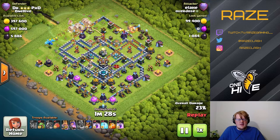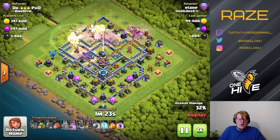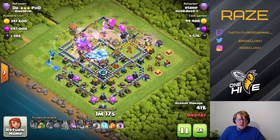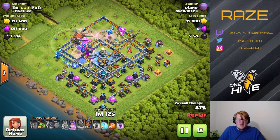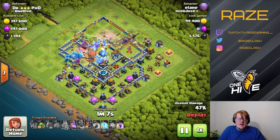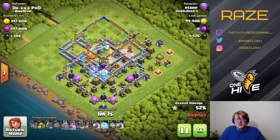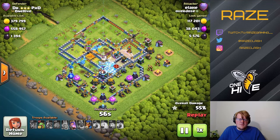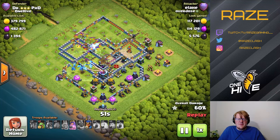It's quite risky as you'll see in a minute. The early Warden ability is able to cover all the e-drags, but for such a short amount of time it doesn't really help at all. There are rage spells going in, but the e-drags kind of get stopped in the middle of the base — there's a gap where the inferno towers are two or more spaces away from the next building. The blimp was dropped really early, so he's not actually going to be able to get the Town Hall.